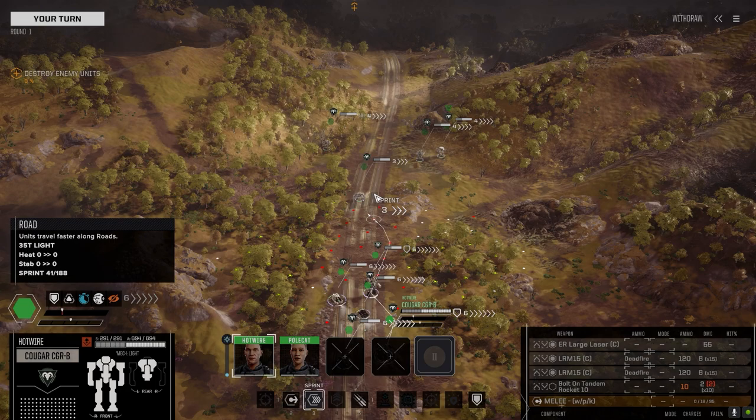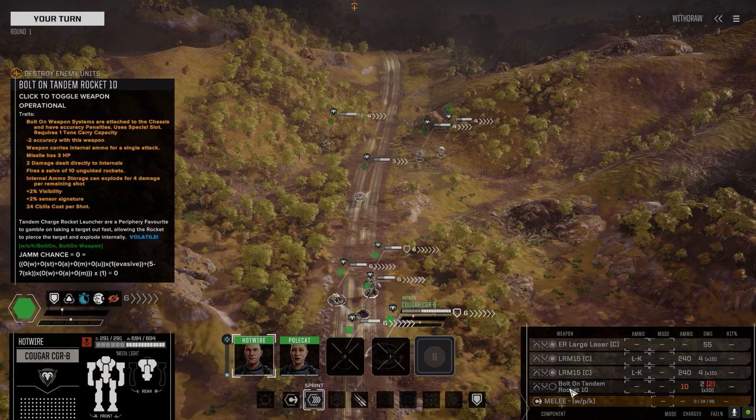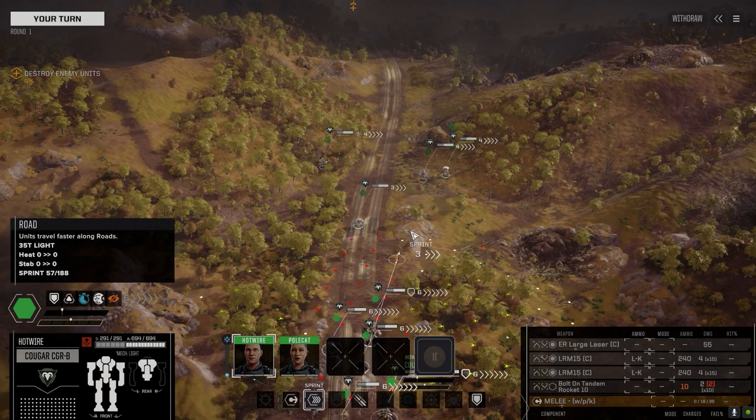The Cougar has been switched up from our AC-10 build. Because this guy is so slow and can't keep up with the frontline mechs, I've decided to pair him up with the Nova and go for a long-range build. This thing's got a pair of LRM-15s on it with SAM, LK, and Deadfire ammo. This is where the SAM ammo is now, making this our anti-aircraft vehicle, but it's also got LK ammo too so we've got lots of turns of firing. It's got a Bolt-on 10 just in case something gets close, and an ER large for long-range shooting.